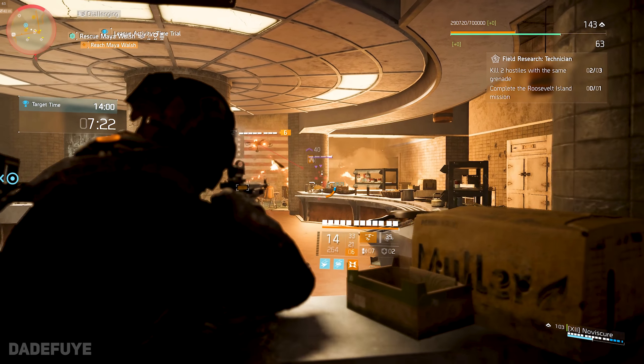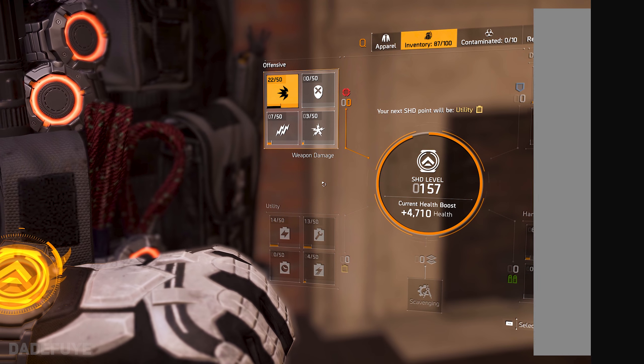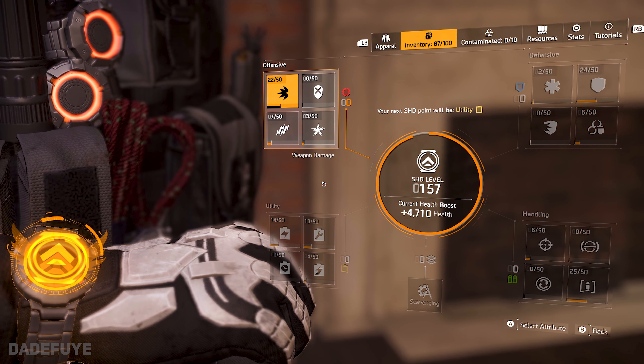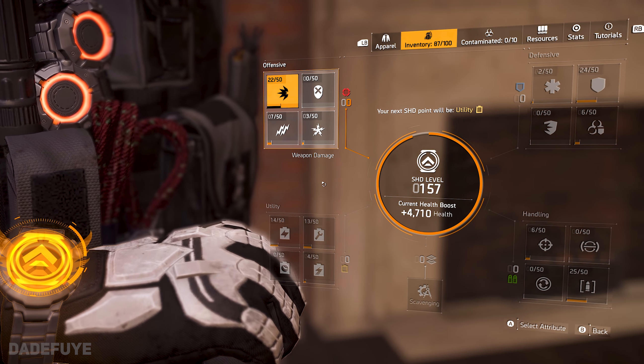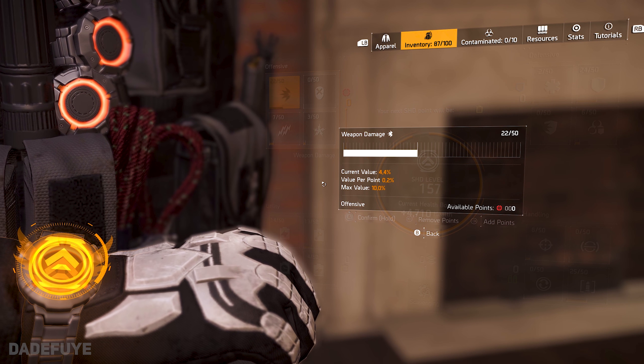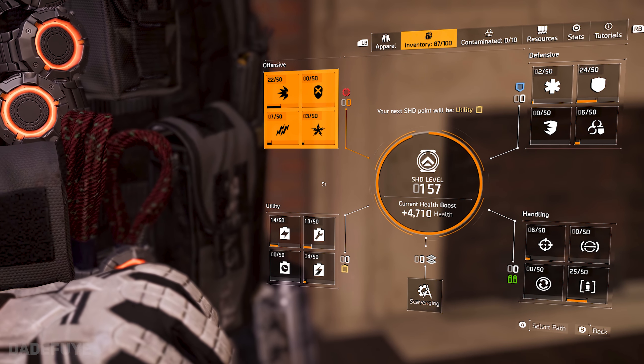We will start with the offensive box, which is going to be your top left. This one holds weapon damage, headshot damage, crit chance, and crit damage. I will advise you to go for the obvious one, which is going to be weapon damage. Nothing beats the raw 10% boost to base damage.